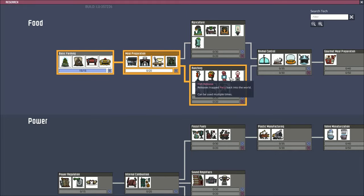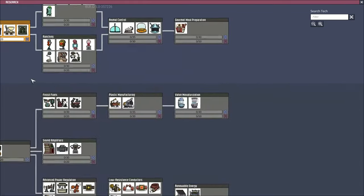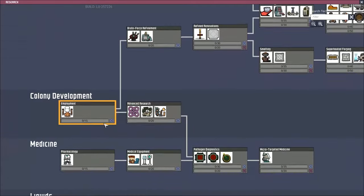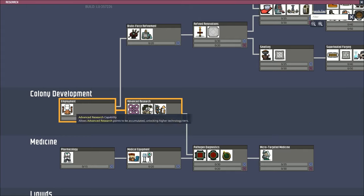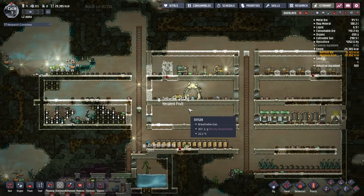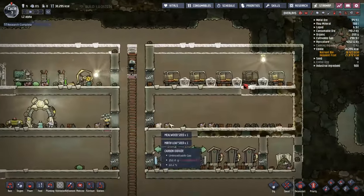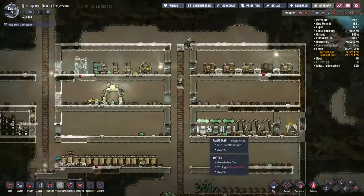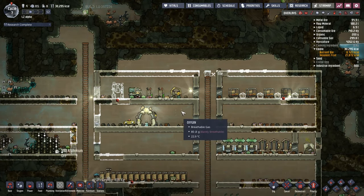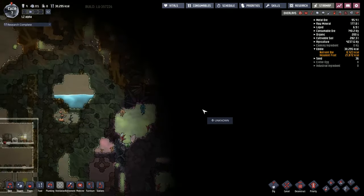Most of the critter stuff, as you can see, is over this end and that is going to require us to get a fair amount of research on the go, particularly getting the advanced research on the go. This is going to be the next step for us once we've got this meal preparation stuff, because whilst it is great to go around and have ranching, I would like to be able to put down a mess hall so that our dudes can have a little bit of extra niceness when they're getting their foods.